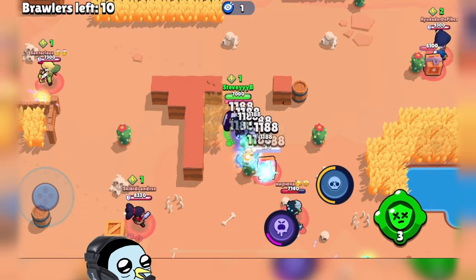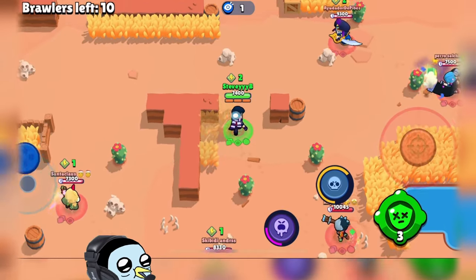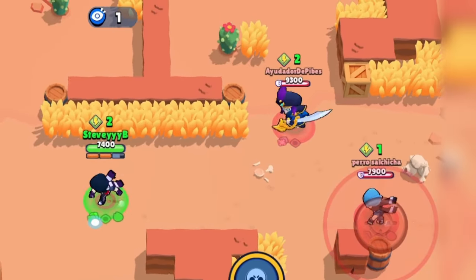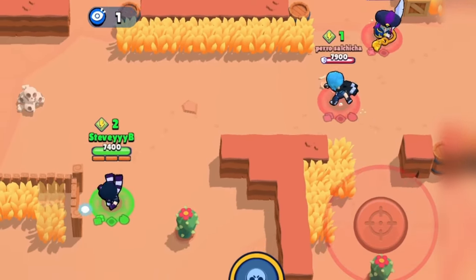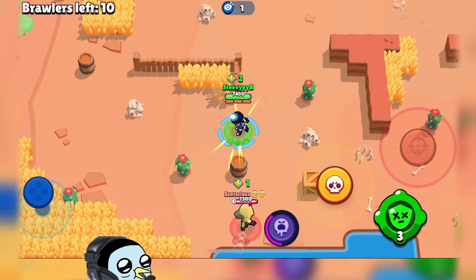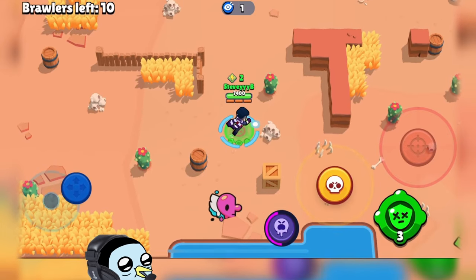One thing I'm noticing is I definitely miss having that ring that charges up my super. They're all spinning — is this all the higher rank is? Just a bunch of spinning? Is he spinning down here? It's truly just a bunch of spinners at high ranks. How can you even play against this?